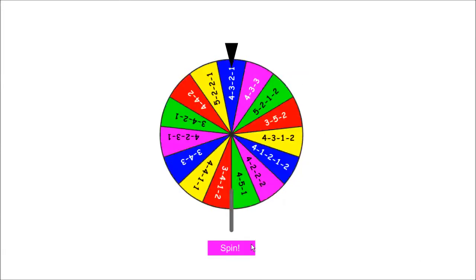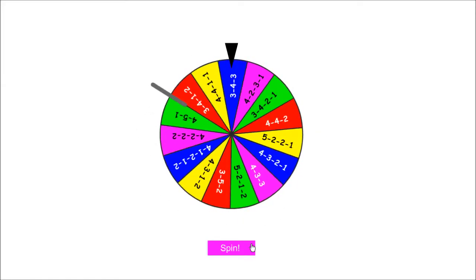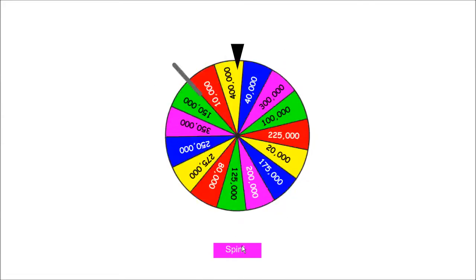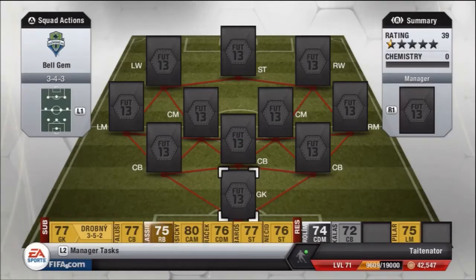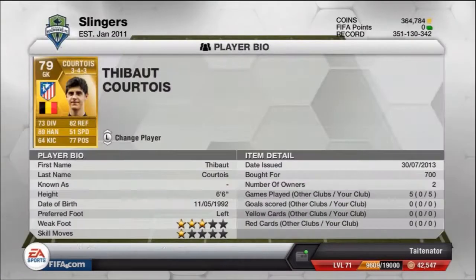Starting off, the nationality for this episode is going to be Belgium. The formation we're running is a 3-4-3. I'd also like to know which challenges and nationalities you'd like me to add for the next episode, since I'm going to add two or three more onto the wheel. Our budget is going to be 175,000 coins. Let me know about challenges — I might implement them into the journey series.